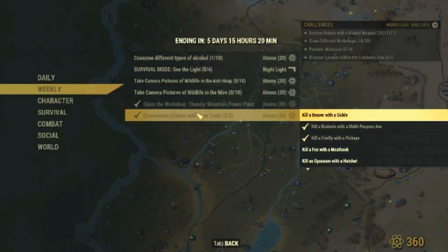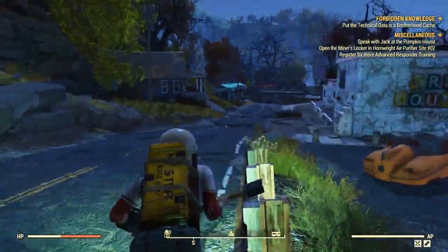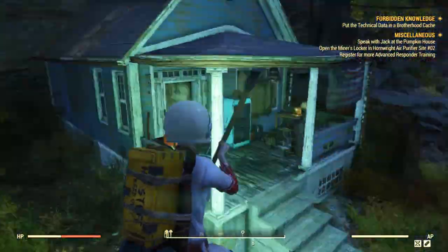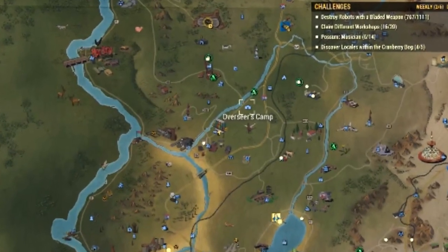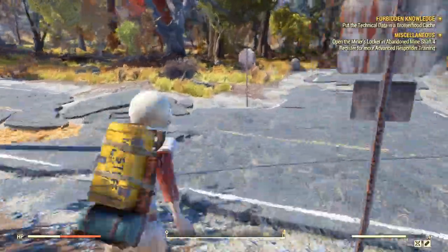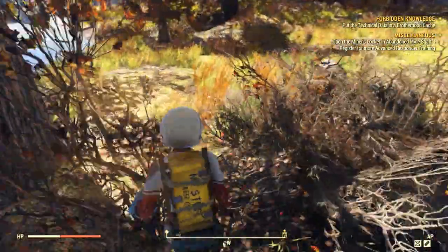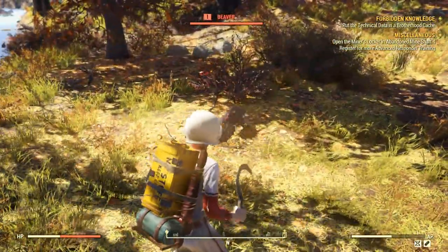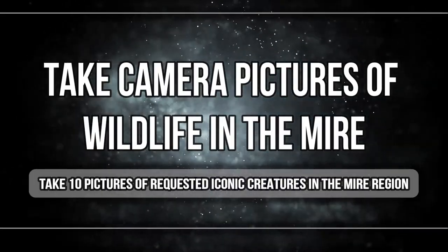I decided to include one more subtask in case something went wrong or you bugged out. Head to the Greener Acres — it's pretty close to Flatwoods. You can find a sickle in the house ahead, right to my left. With it, you need to kill a beaver. Head to the Overseer's Camp and just across the river you'll find a spawn very rich in wild animals, including a beaver. Keep server jumping until you find one — it's one of the best spots for this animal in game. We've got 70 atoms already!